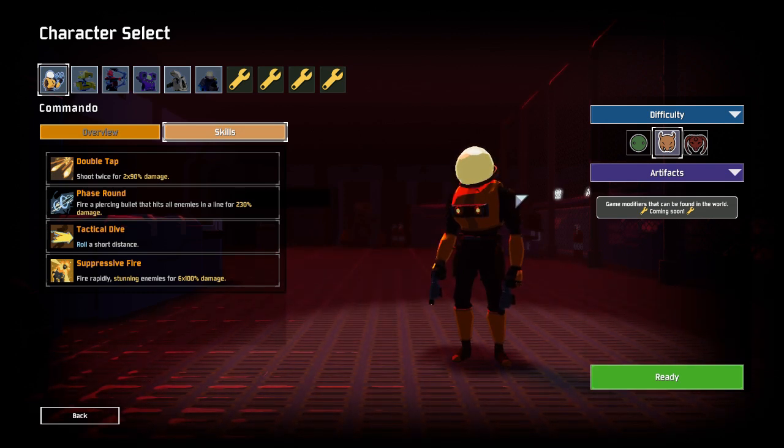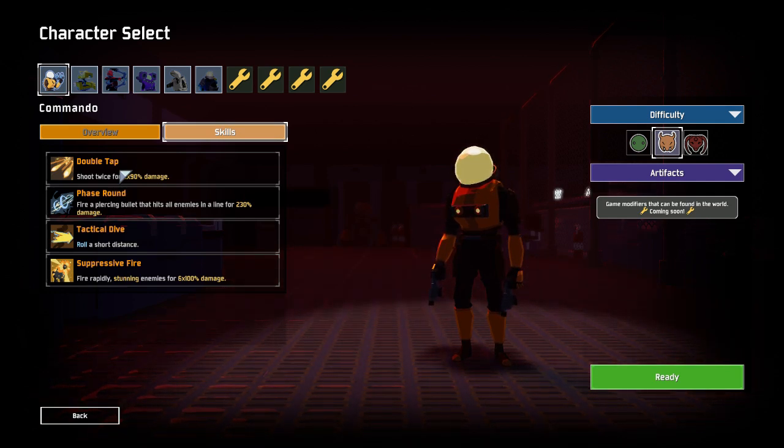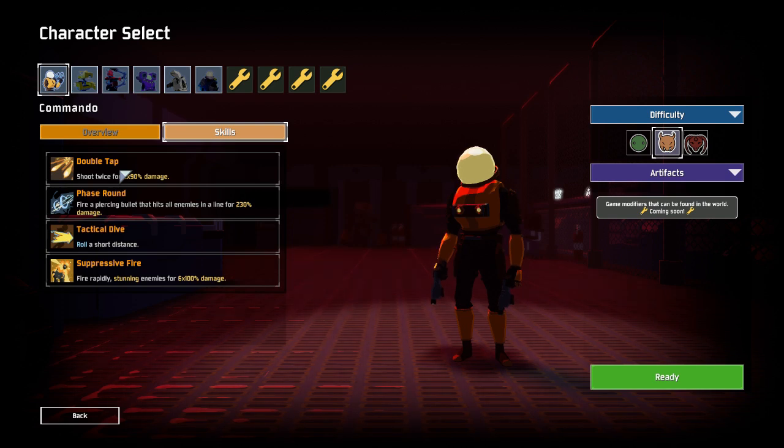Like every other character, he has 4 active abilities. His main ability is double tap. You can constantly hold down Mouse 1 and shoot enemies, but this does have drawbacks. Its damage drops off with range, and the longer you hold it, the more it spreads, meaning you will become less accurate.